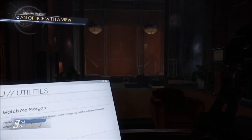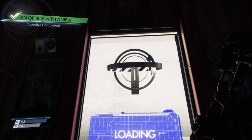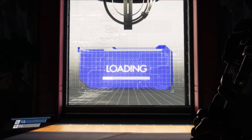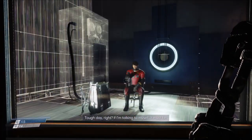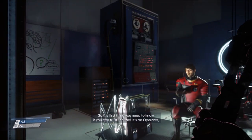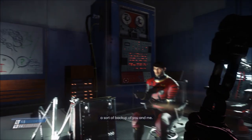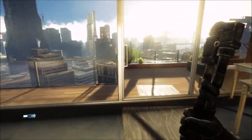Hey, what's up guys. With Prey right around the corner, I thought I'd make a quick video giving you guys some tips on how to progress in the story. I found five things that could be useful if you ever find yourself stuck and you can't access new areas. Other than obviously you've got to be on the lookout for key cards, and you've got to upgrade your hacking and your leverage, because you can pick up things and move them out of the way to get into new doors.